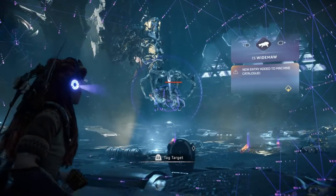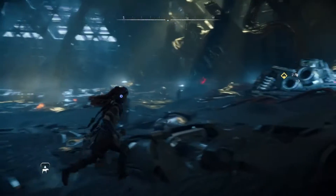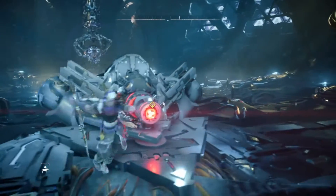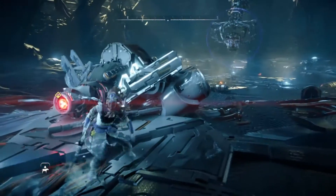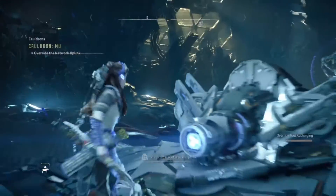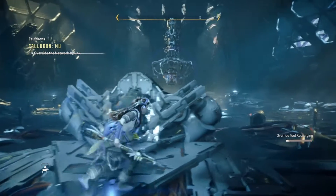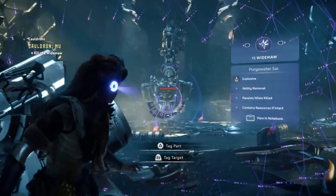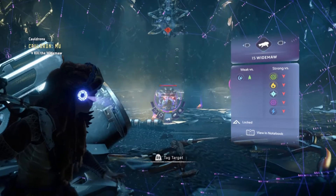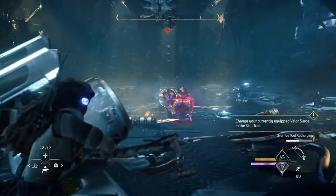What is this — a snapmaw? Okay, so it's basically like the first cauldron's snapmaw — that's the boss in the first cauldron. Let's do this. We'll release him. What's your body weakness? Weak versus — what is that? I don't even know what that is.